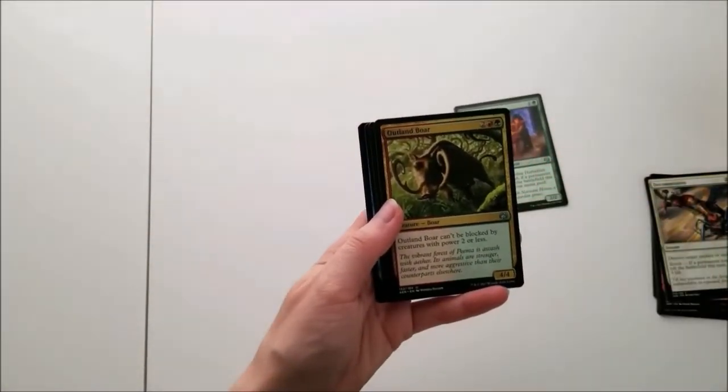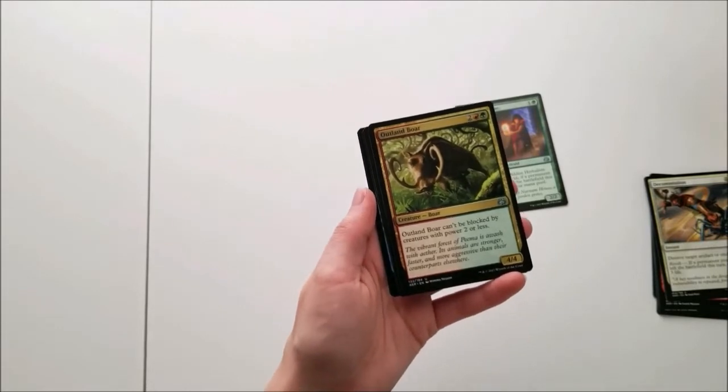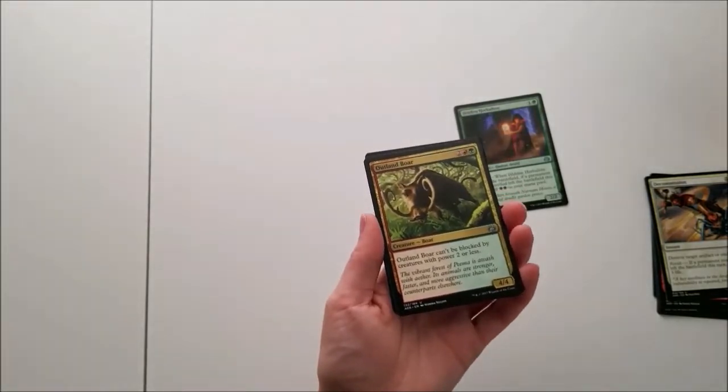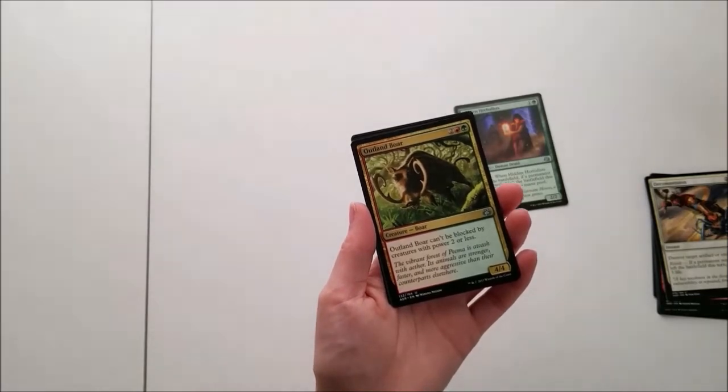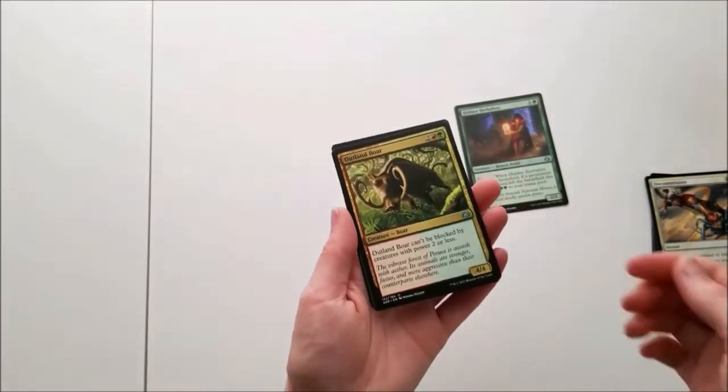And we've got Outland Boar. Creature Boar, 4-2 colorless, a red and a green. Outland Boar can't be blocked by creatures with power 2 or less. Okay, that's nice — and he's a 4-4.